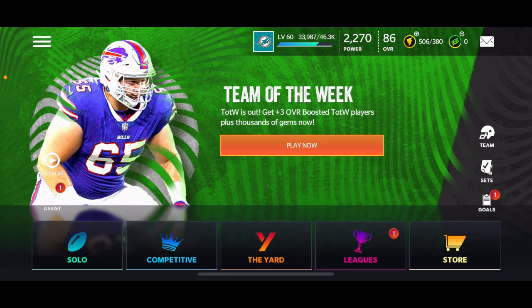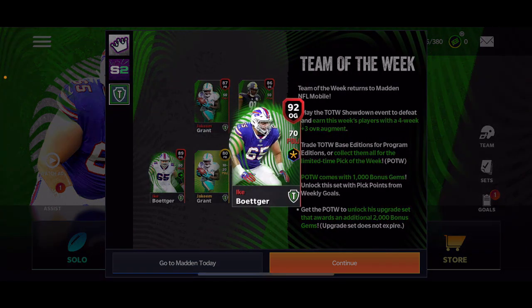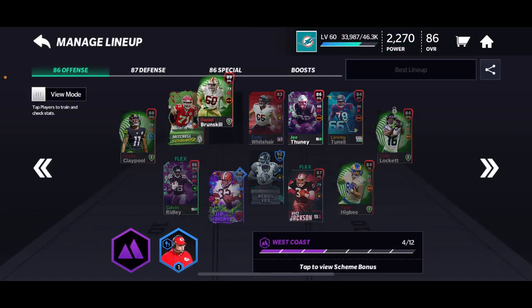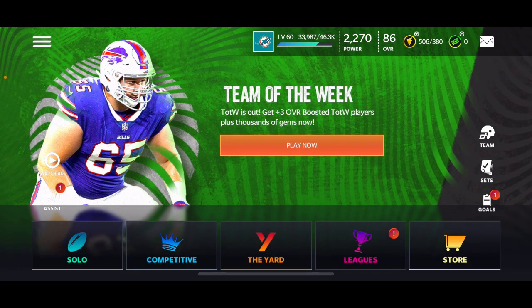Hey guys, it's Finn17. We're back for another video. Today the new Team of the Week masters are out and players are out, so we got a 92 overall augmented offensive guard. Another offensive guard — prices of offensive guards are definitely going to drop because they already had the bronze skill, and now they have another one from the Buffalo Bills.